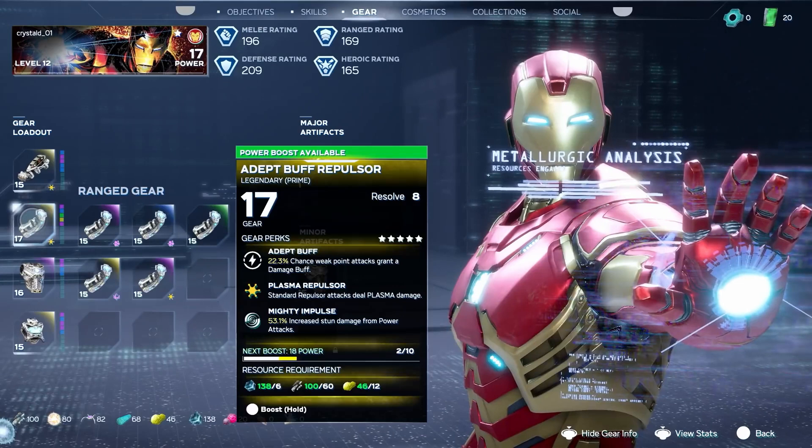Going back to leveling up gear, there is a section that shows us the next boost level. Underneath it is a bar similar to an XP bar. My guess is that there are a couple ways to upgrade gear: you can either pay using resources like we just saw, or you can level them up naturally by using them in combat, which is what I think this progress bar is indicating. There is also a 2 out of 10 number at the right — my guess is that there is a limit as to how far we can upgrade gear, so a max of 10 times.